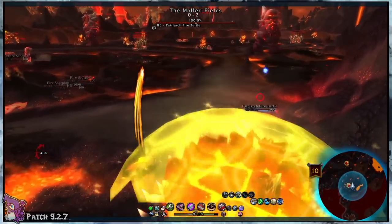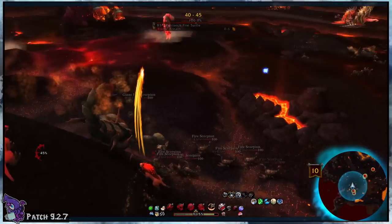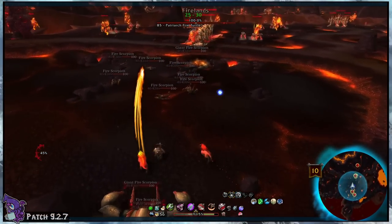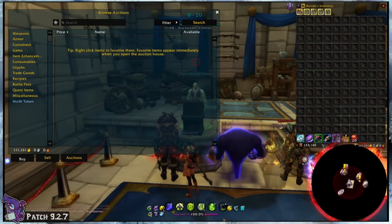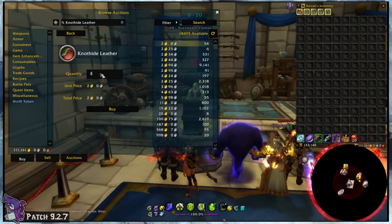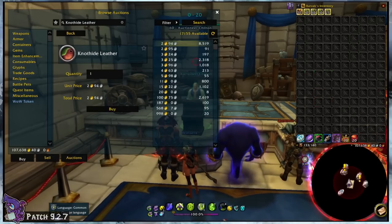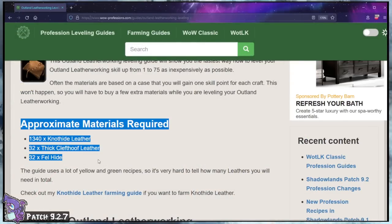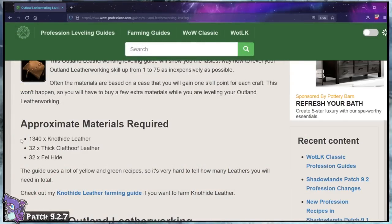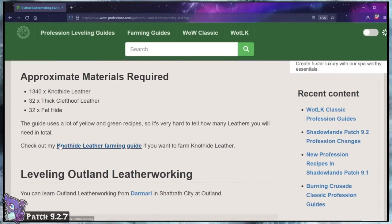A bonus tip on crafting materials: all of those are sold region-wide on the auction house, so prices are a lot lower than they used to be, and supply should now not be an issue regardless of your server. That makes this so much easier — personally, I don't really like gathering. I get bored, so I just buy everything. If you're in that same camp, grab some gold and head to the auction house, because the website guide has a materials list for you with approximate amounts since it has specific crafting paths laid out. So we can just buy everything we need all up front.